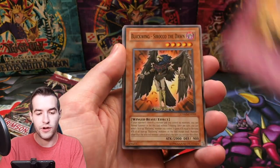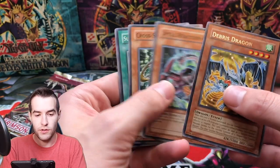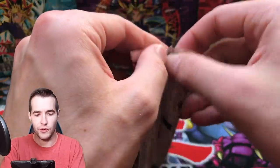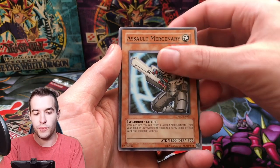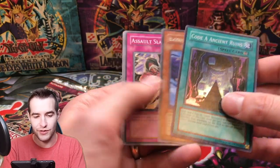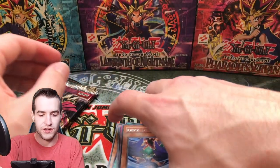Desert Protector, Assault Counter, Blackwing Sirocco the Dawn, Ebon Arrow, and a Debris Dragon — that's a rare and a pretty good card. And Dupe Frog in there too. Vengeful Servant, Assault Mercenary, Assault Counter, Code A Ancient Ruin Super Rare, Blackwing Gale the Whirlwind — this is like textured on the foil, it's interesting — and Dupe Frog. A lot of Blackwings. That's a cool looking card. Super Rare. Just another Super though.